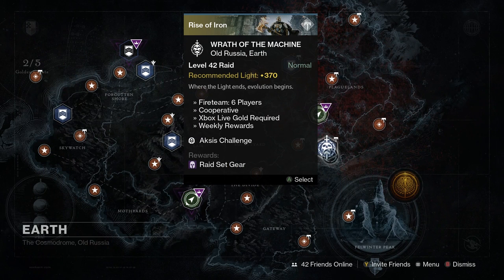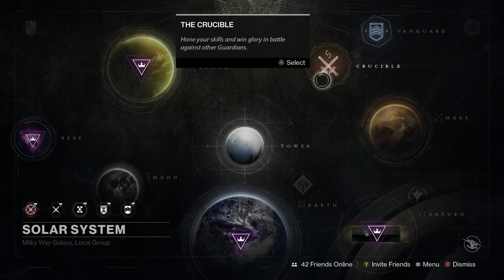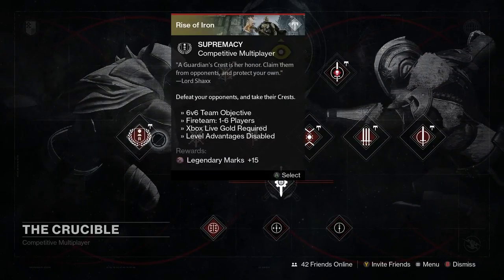The first step is doing the raid. The raids can get you to a light level of 400, but you do need a team of six to be able to complete it. The second step is the crucible — in crucible you can get your light level all the way to 400 just by random drops.